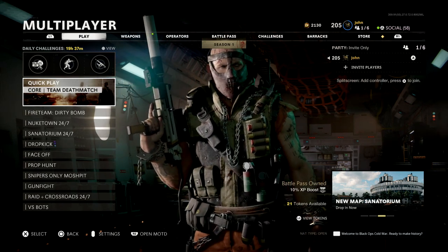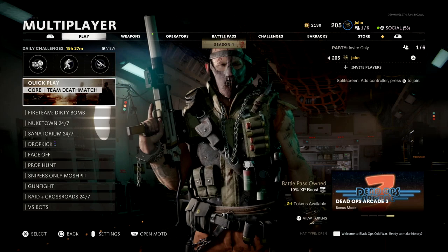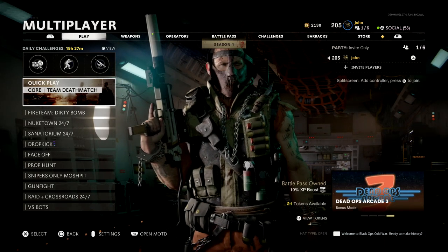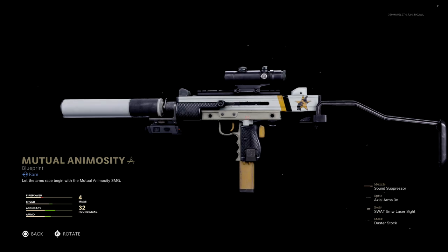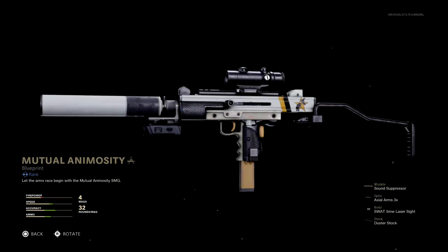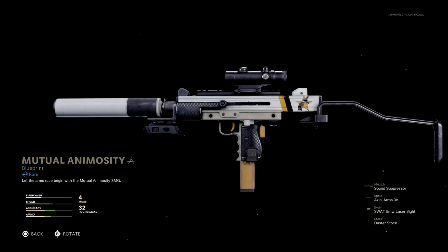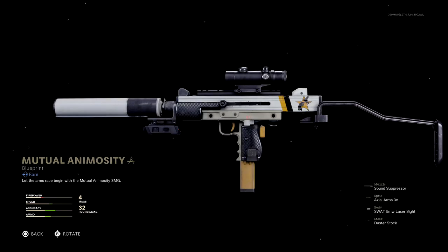All right, what is going on everybody, it's John here and I'm back with a Black Ops Cold War video. In today's video I use the Mutual Animosity blueprint for the Milano A21. As you guys can see, this is what the Mutual Animosity blueprint looks like — it has a black and white design, suppressor, a white, yellow, and black design all over the weapon with a gold star that has a bear and an eagle about to square up.